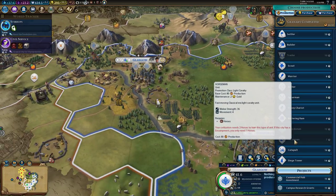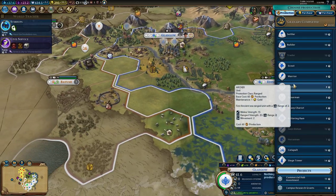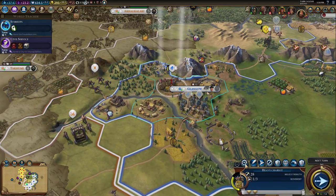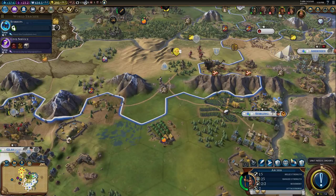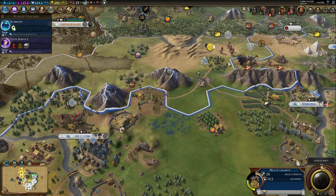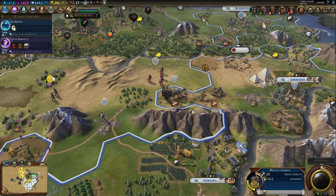I'd say either swordsman or horseman. Either way, we should definitely start getting some archers because I have a funny feeling this chap is going to attack me. We'll move back and get fortified up. We can name the unit - looks like we avoided capture. The builder moved into range - that was a perilous mistake, really stupid. But apparently the enemy doesn't realize he can capture builders, so that's great news.